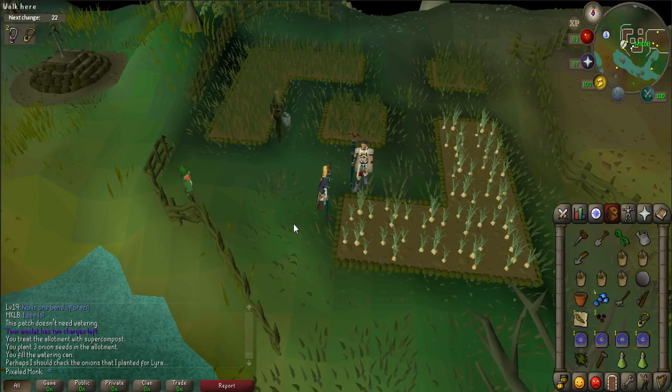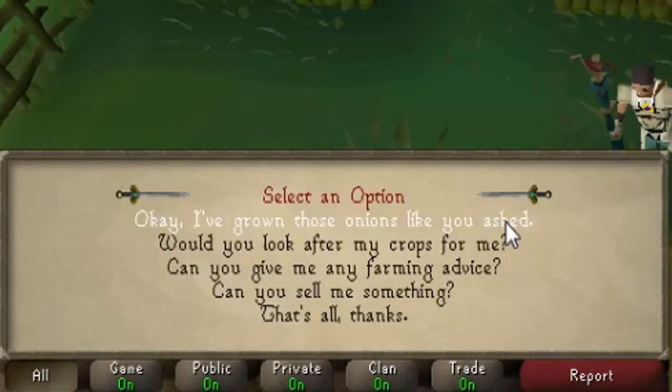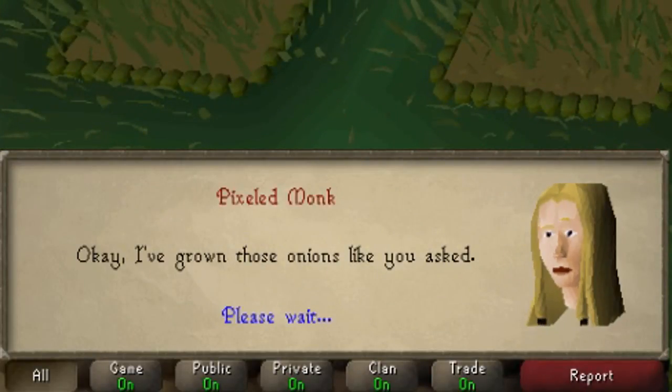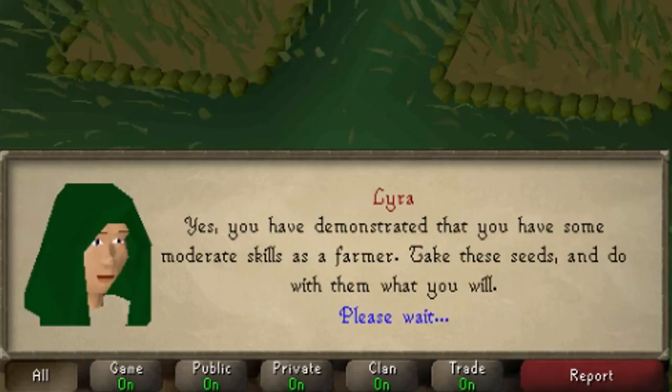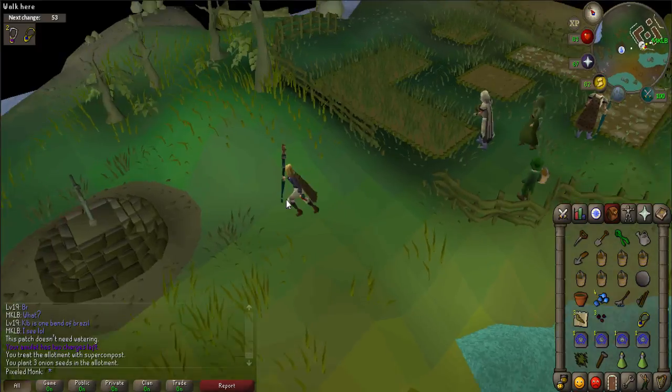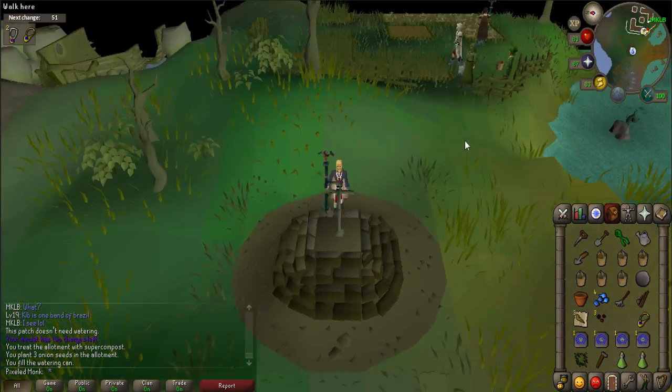Once the onions have fully grown, pick them and talk to Lyra. Say, 'Okay, I have grown these onions like you asked.' She'll give you three yellow orchid seeds and three pink orchid seeds. You may drop the extra onions if you need to. If you need to refill on water, use the watering can on the water pump just west of the farming patch.